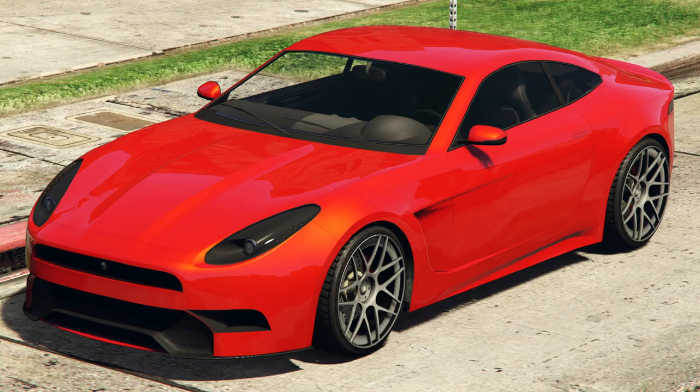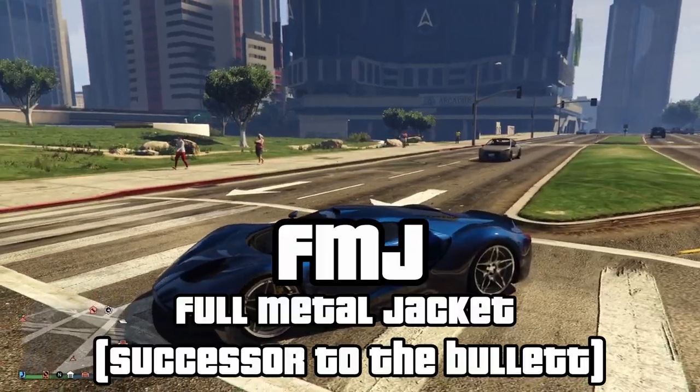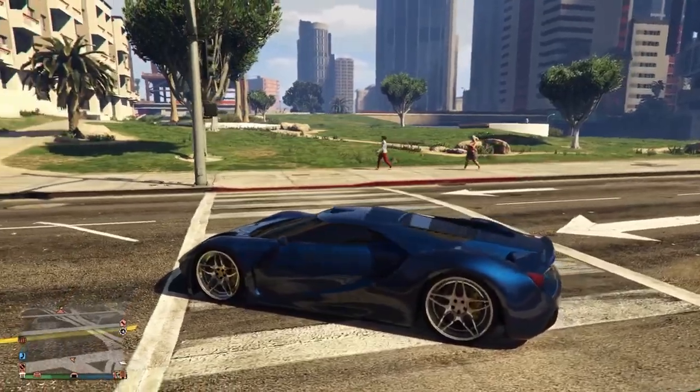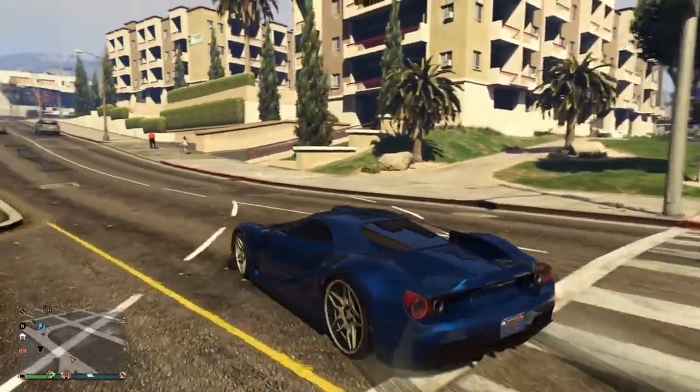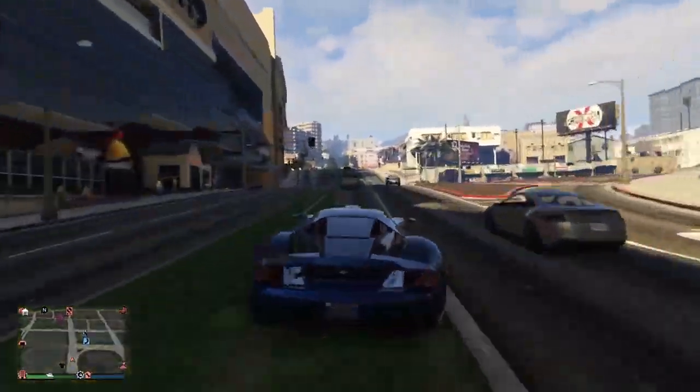The Ocelot Lynx — well, it is a Jag, so enough said. The FMJ is based on the Bullet and is better in every way, just like a full metal jacket bullet is better than a standard bullet. I'm not sure 'better' is the right word here, but we'll run with it.